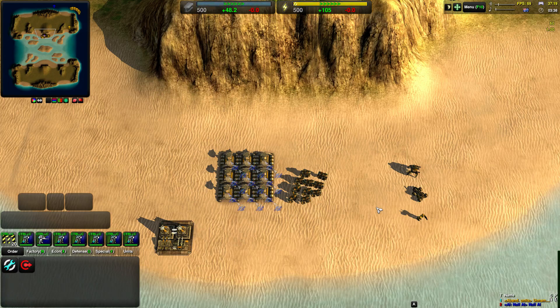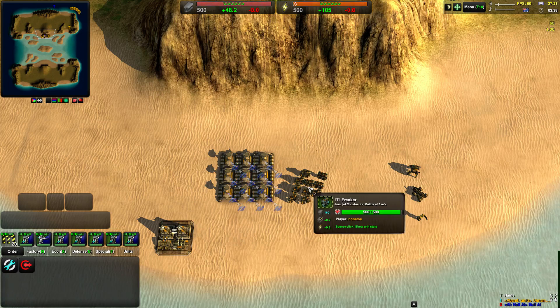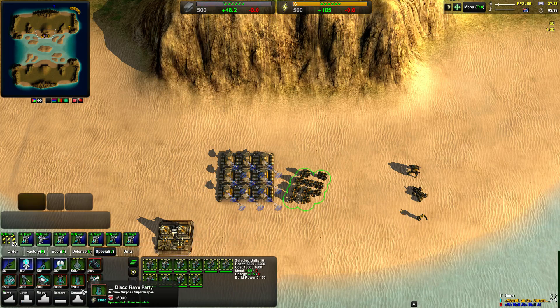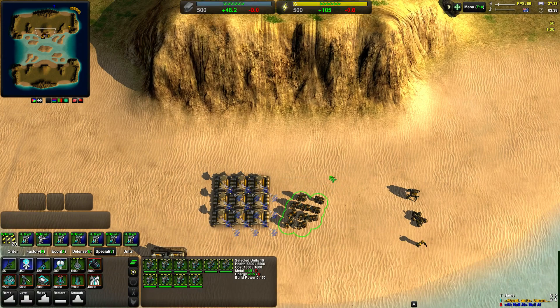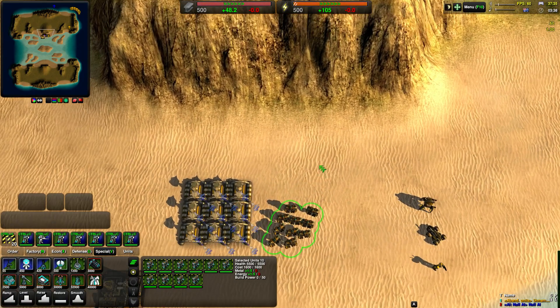Terraform is a powerful tool in Zero-K which lets you sculpt the battle to suit your needs. Every constructor is able to terraform, and there are five terraform commands. Caretakers are even able to terraform even though they do not have other construction options. Terraform costs metal and energy just like any other construction project.